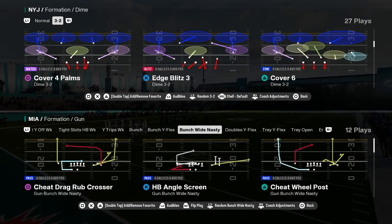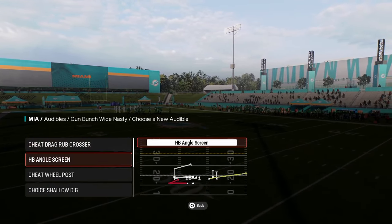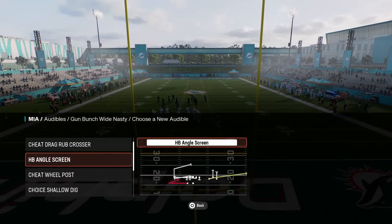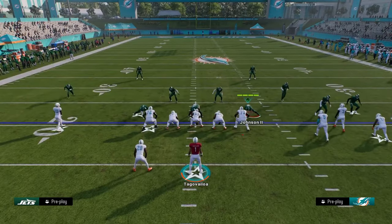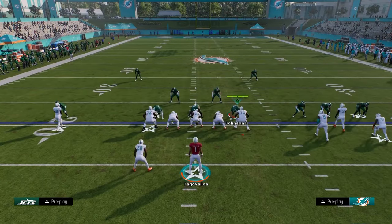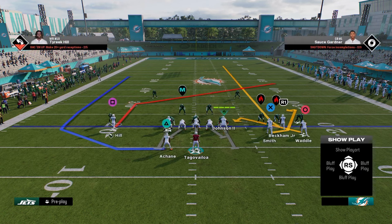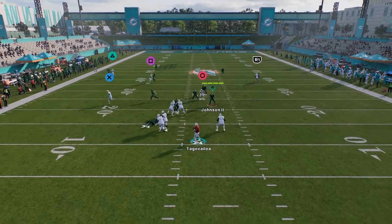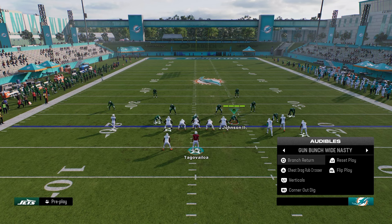Bunch wide nasty — this play cheat wheel post is a good play. If you're catching a theme, cheat wheel post is good. So with this post route on the left side — this is a sharp cutting post, and sharp cutting posts beat man. You also have kind of a glitchy fade on the left side. And you have branch return, which is basically smash return — take Tyreek, put him on a streak.